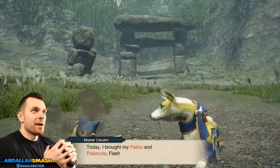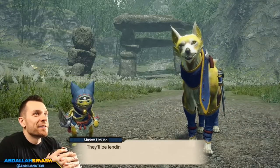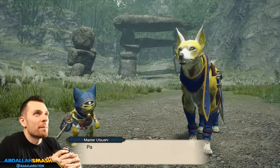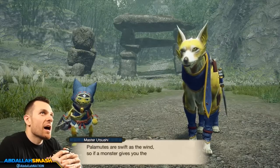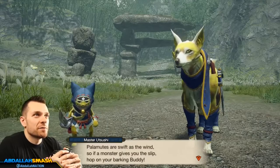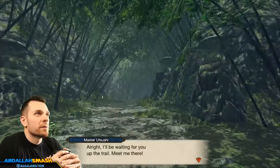Let's talk buddies. Today I brought my Palico and Palamute — Flash and Rumble. They'll be lending you a hand for this part of the training. First, try mounting Rumble, my Palamute. What happened to Rumble's eye? Aw, little guy. Palamutes are swift as the wind, so if a monster gives you the slip, hop on your barking buddy.